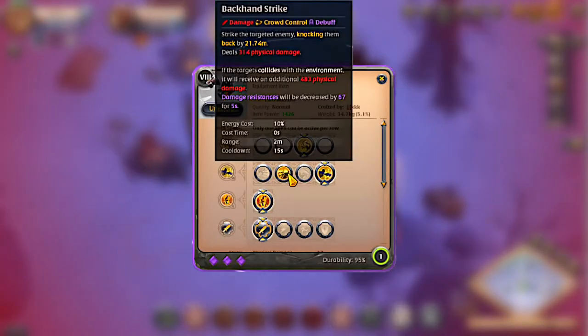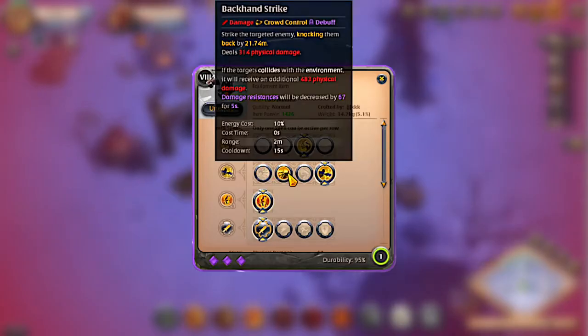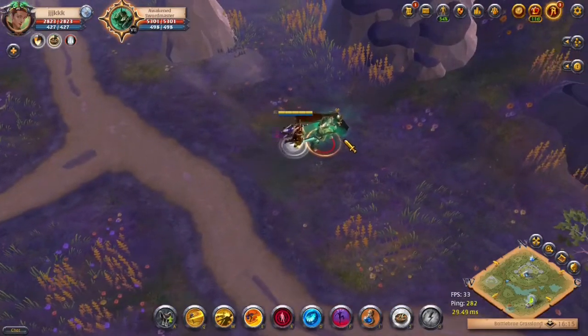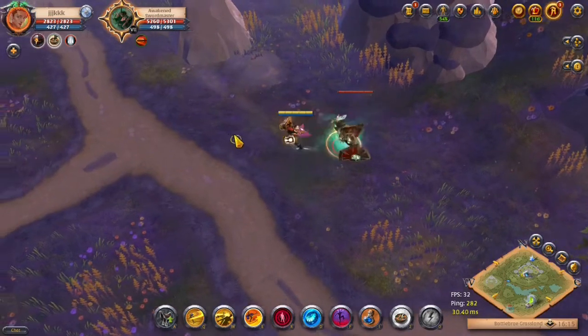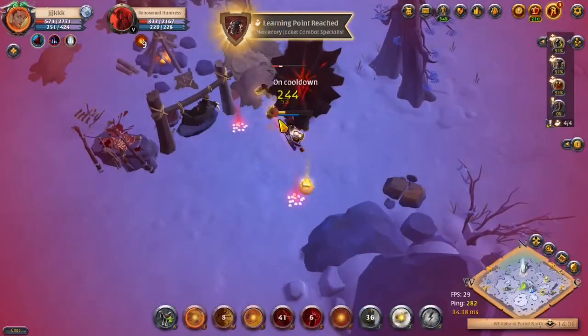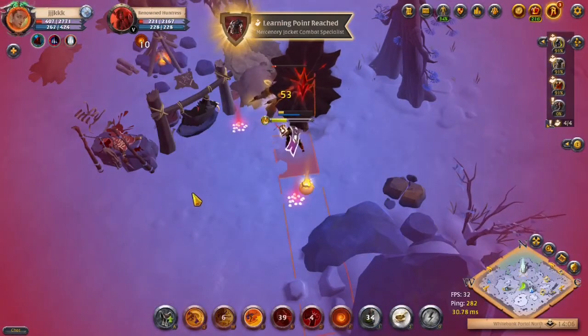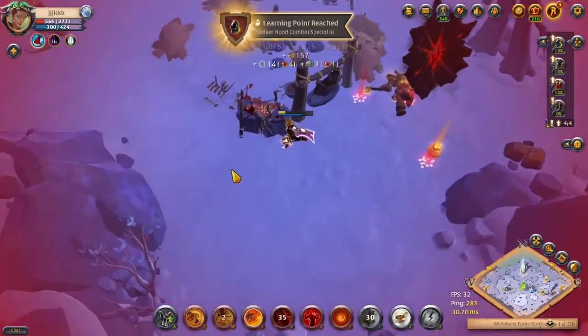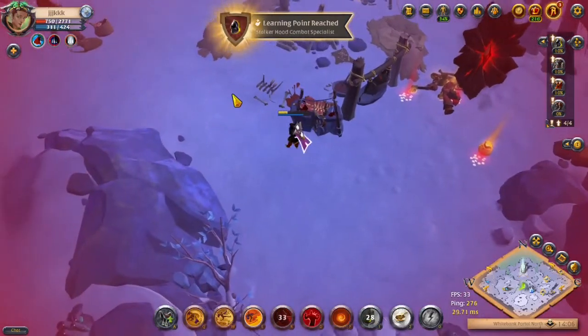Your second W slot ability is called Backhand Strike. You strike a targeted enemy knocking them back and dealing physical damage. If the target collides with the environment, they receive additional damage and their damage resistance is reduced for the next 5 seconds. This ability is really good for corrupted dungeons as you have a lot of tight corridors where you can knock the enemy into a wall.